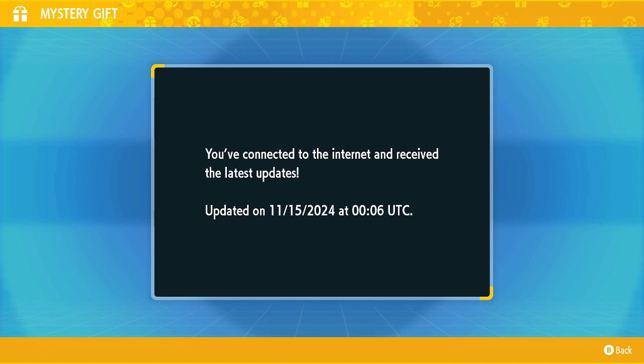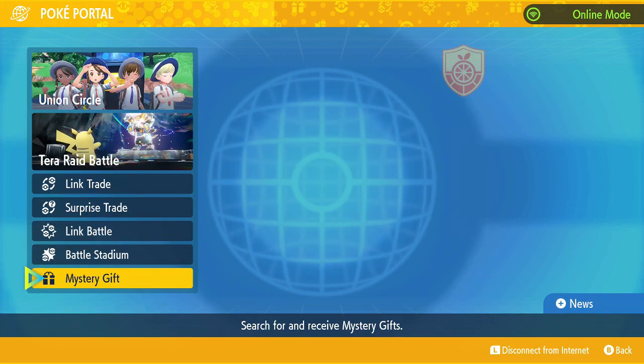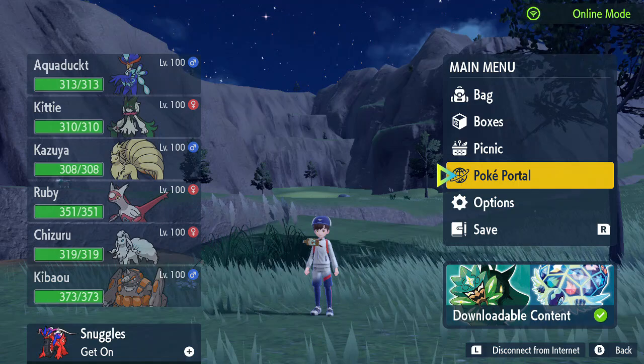I'm pretty sure you guys have seen this video loads of times, so you know how this works, but just for you guys that don't, that's how you do it. Then, obviously, just back out of your menu and go check your map for the den.